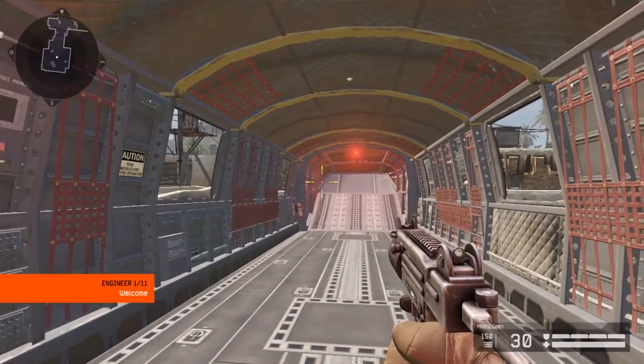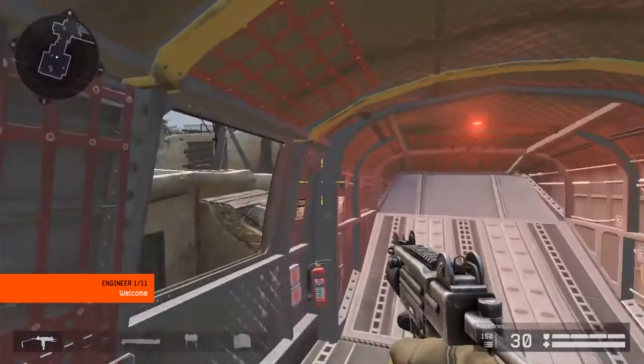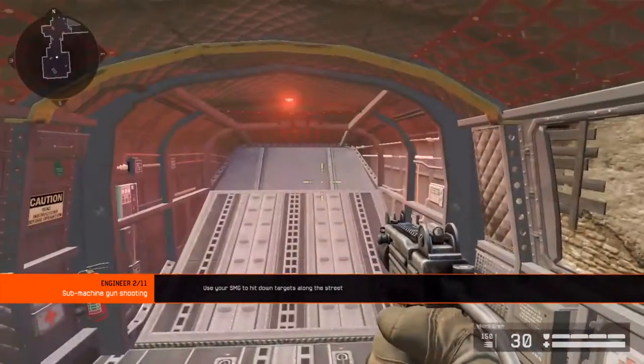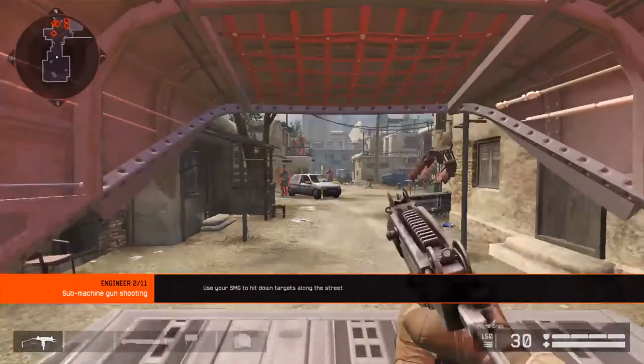This is your final training course, the last of the four classes. The combat engineer is now available to you. As an engineer, your primary weapon is a submachine gun. It is nimble and effective at medium range. Head down the street and take out as many targets as you can.